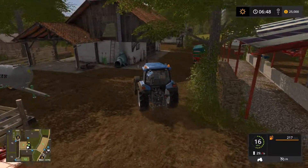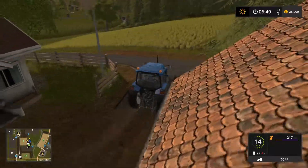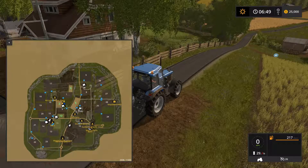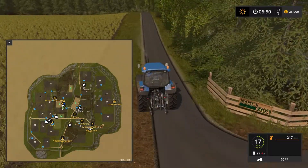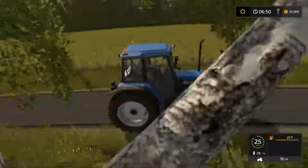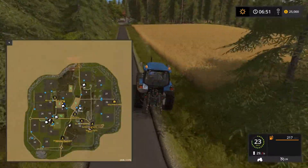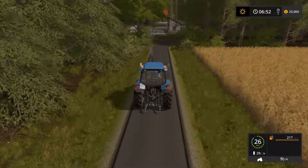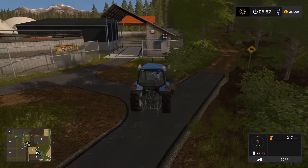Let's grab our New Holland to take a gander around everything. Small little farm — everything is pretty tight. I'm assuming it's a small map to go along with a small farm, because you ain't going to get a semi in there. You own a couple of fields right off the bat. There are some nice hills, which is nice — I don't like flat.